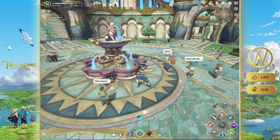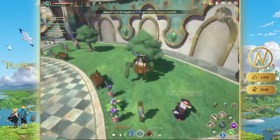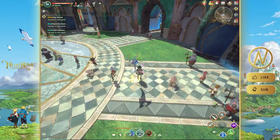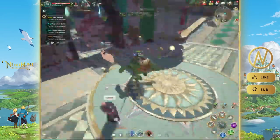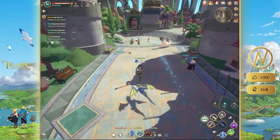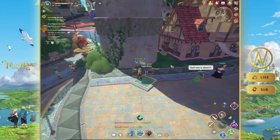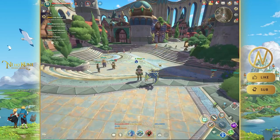The first thing to watch out for is the free stuff you can get by knocking, kicking, or destroying things daily. When you first log in, this is what I'd suggest doing. There's a fountain where you throw coins and you get items — sometimes you can even get a costume, which is really good.